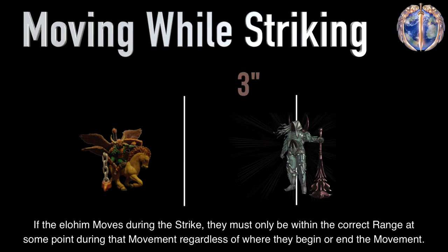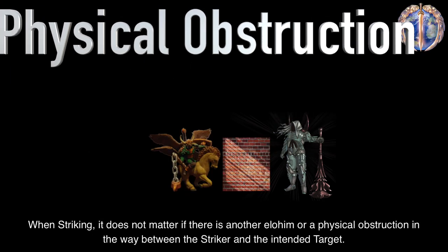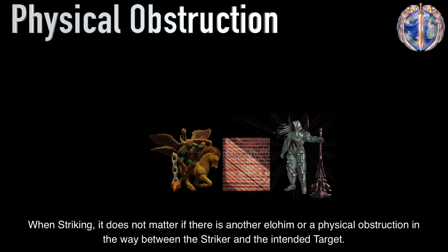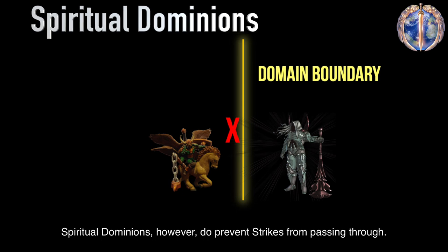If the Elohim moves during the strike, they must only be within the correct range at some point during that movement, regardless of where they begin or end the movement. When striking, it does not matter if there is another Elohim or a physical obstruction in the way between the striker and the intended target. Spiritual dominions, however, do prevent strikes from passing through.